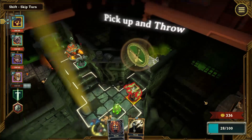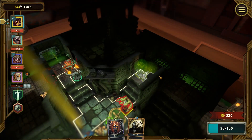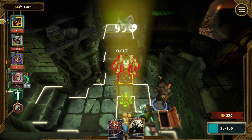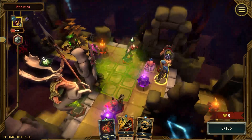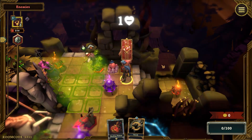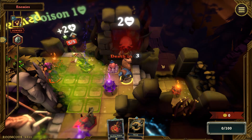In general, your focus as an Assassin is to strike at the right time, and avoid taking critical damage at all costs. So don't overcommit to fights you can't win outright, and don't get too far away from your crew.